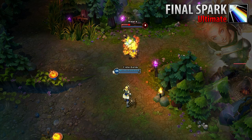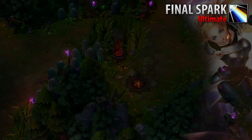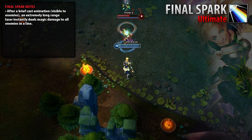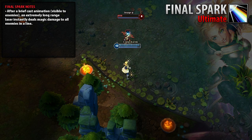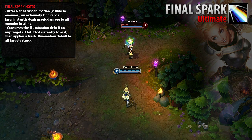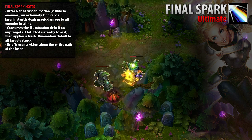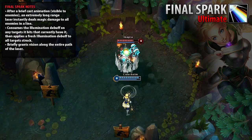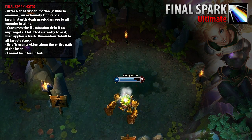Lux's ultimate is Final Spark. After a brief cast animation, a laser is fired in a straight line over an extremely long distance. All targets struck by this laser are dealt significant magic damage. Additionally, the laser will consume her Illumination debuff on any targets who currently have it, dealing the bonus damage from her passive. Her passive is also applied to all targets hit by the laser, even if the laser consumed a previous debuff. Final Spark grants vision immediately upon casting, and this vision lasts until shortly after the laser is fired. While Final Spark has a cast time, it is not channeled and cannot be interrupted. Even if Lux is displaced as she is casting, the source and direction of the laser are not changed.